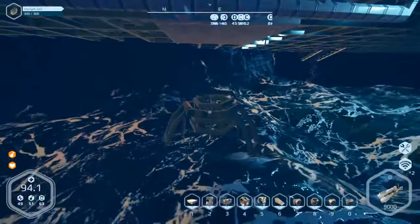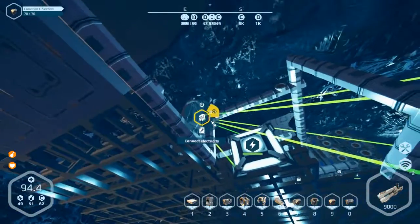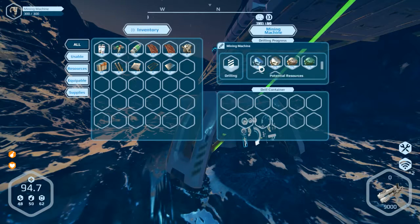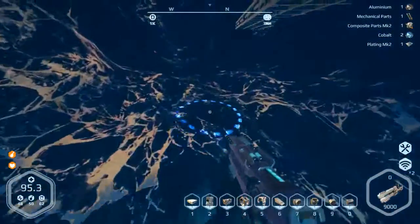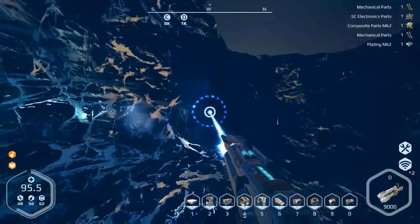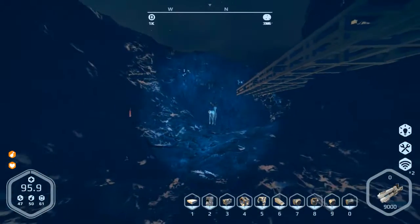Now I've done that. You need power which I'll get from here to here - and I have cobalt and aluminium, which I do not need. So what I do is just deconstruct this and move it somewhere else where I need it.